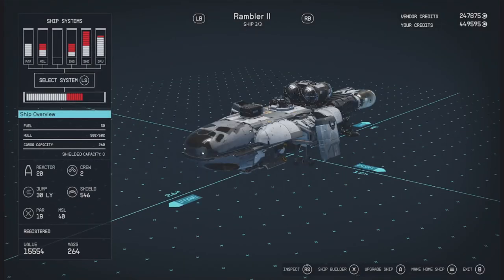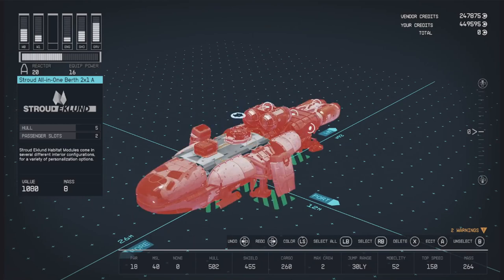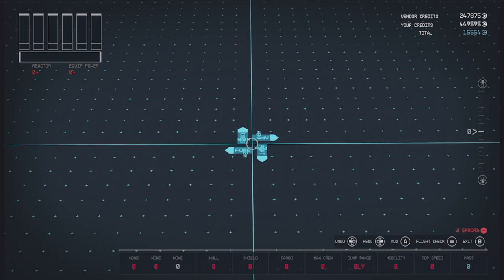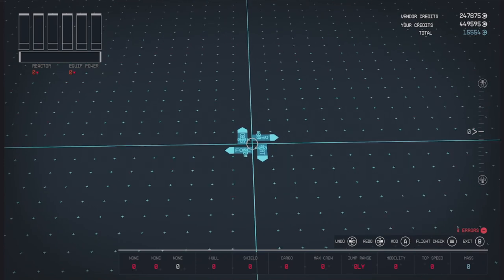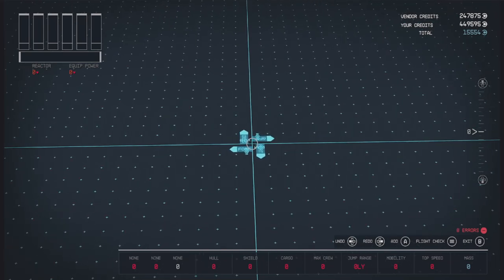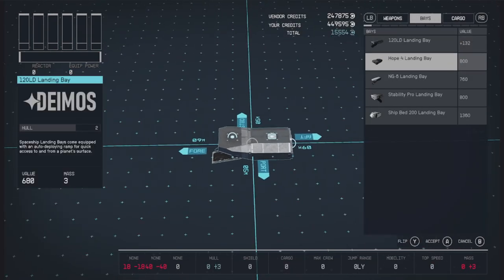As per usual, we will be going over to our Rambler here, deleting it, scrapping it for parts. Before I get started properly, I just want to go over a few things quickly. First off, this character is just above level 40. They are in the Vanguard questline, so they have some ship pieces available from that. I have max rank in both piloting and starship design. So if there are any pieces that you see that I have unlocked that you don't, it's probably from one of those sources.